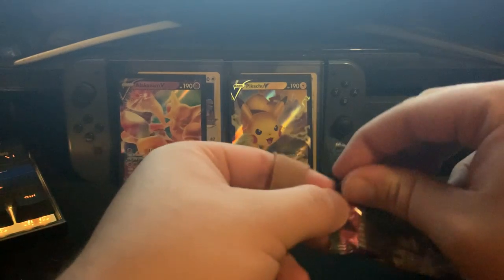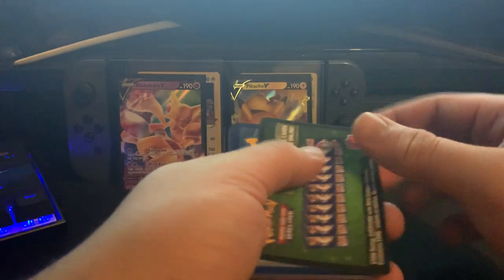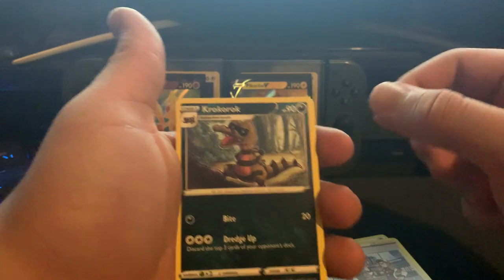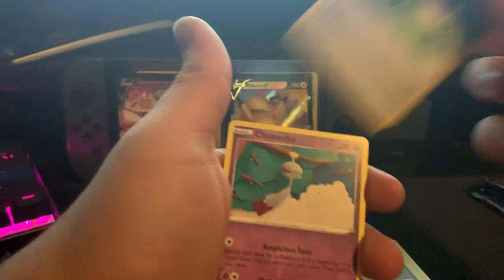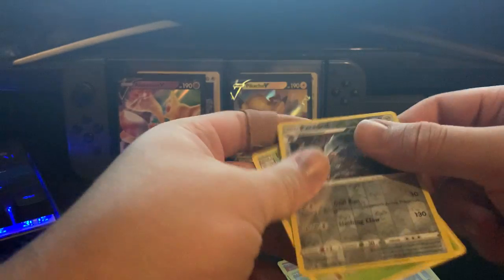This will be the last video I do before my stream on Friday, where I'll be opening some Champions Path Elite Trainer Boxes. More Vivid Voltage pulls: Water energy, League Staff, Crokronk, Aromatisse, energy, Hattrem, Blitzel, Milcery, Exeggcute — and that's it.